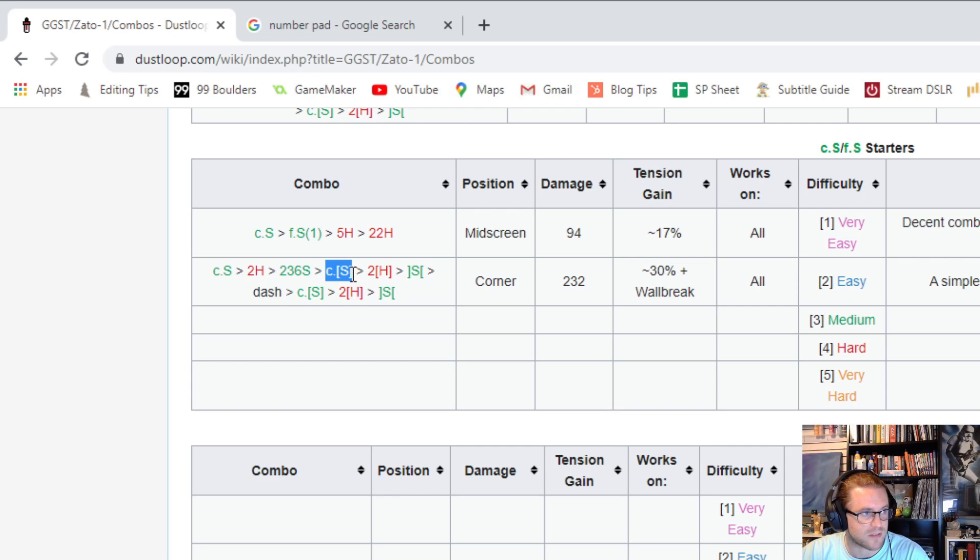This close slash with brackets around it means we're going to hold down the slash button. Same with the 2H — we hold that down. When you see open brackets on either side, that means we're releasing. So at this point we release our slash button to get another frog out, then let go of all buttons — slash first so that move comes out — and use that window to release heavy slash, because Eddie can't do two moves at the same time. Then we dash in and do close slash, 2H, and frog one more time.